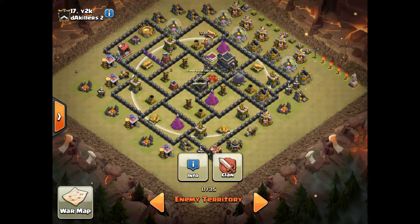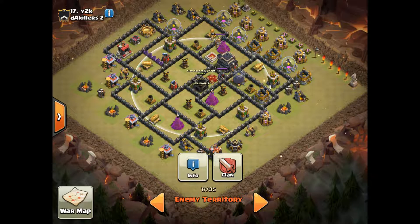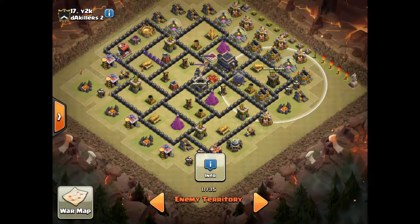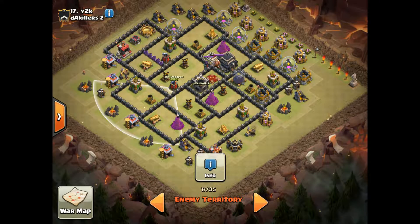Looking at the clan castle radius here, you could get an easy lure with one hog. It probably has a hound in the castle, which can be a bit problematic but it's not too bad. Go shattered — two golems and two hounds. One in the clan castle, and bring a clan castle golem plus a golem of your own. Two hounds should be enough because the air defenses are only level six. The air sweep replacement is pretty poor and defends against this side fairly well.